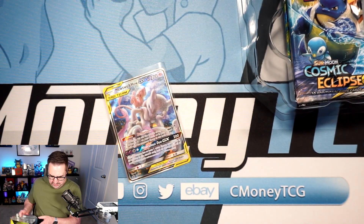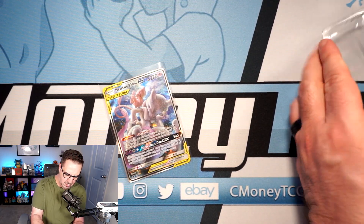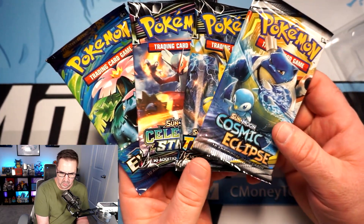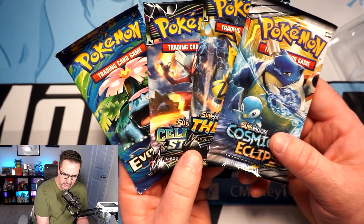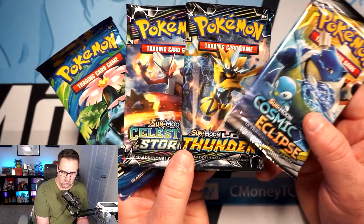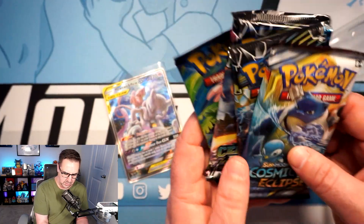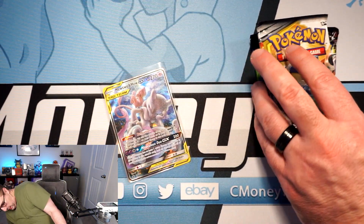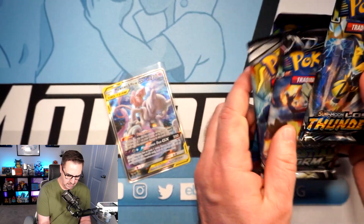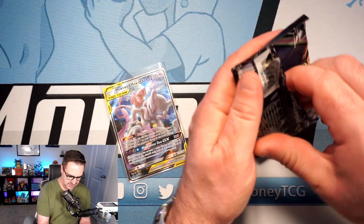Let's check out what packs we get. I see Cosmic Eclipse — always nice. What in the world — Lost Thunder, Celestial Storm, and Evolutions! No Unbroken Bonds like I thought, no Unified Minds, but what a great pack selection! Lost Thunder, Celestial Storm — you get the Lugia, the Rayquaza — Evolutions with obviously the Charizard, and Cosmic Eclipse. Wow, what a good selection of packs. I'm really excited now!